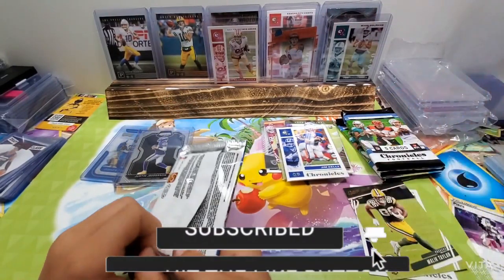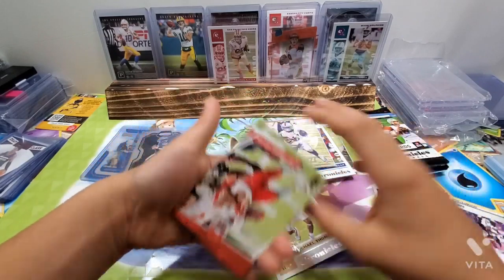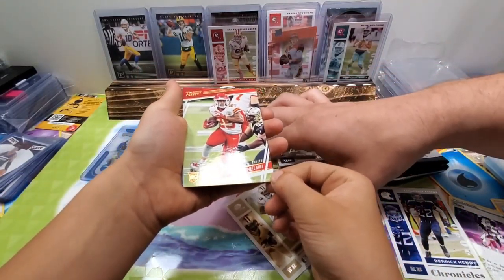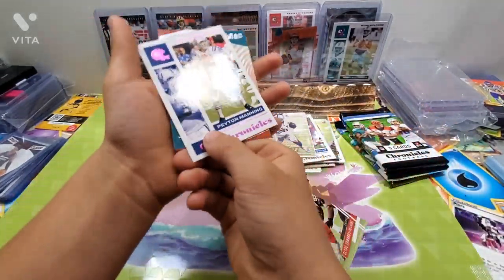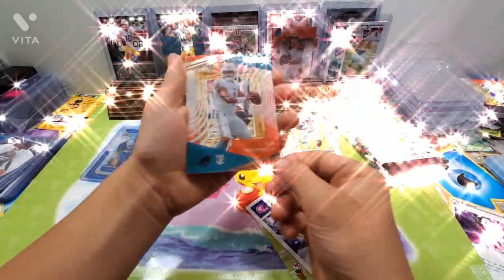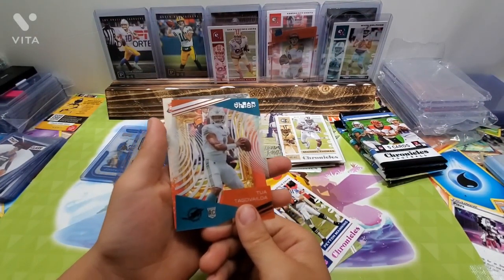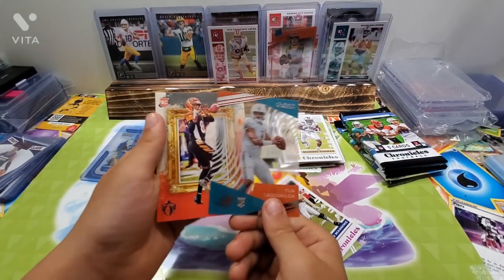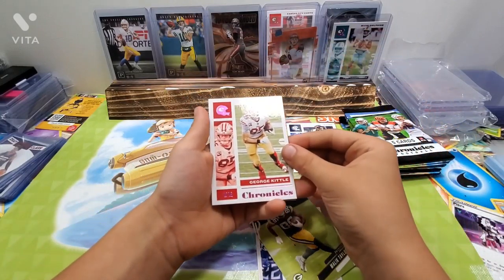We got a Henry Ruggs? Sick, I can't believe we got this. Can you see the box real quick? Right here — new look for rookie cards from Prism Black. Unwrap eight blaster exclusive pink Prizms. So there's going to be one in each pack. Those are your scores — they're big cards.